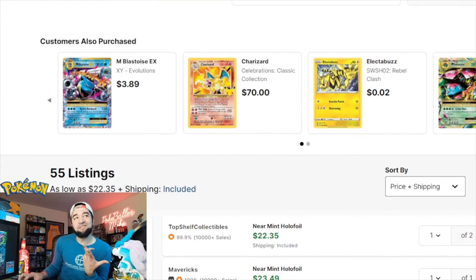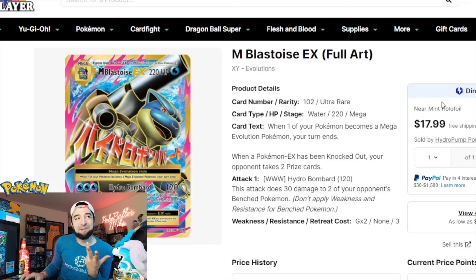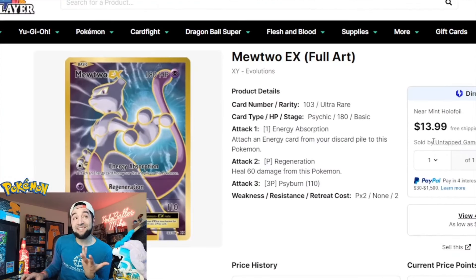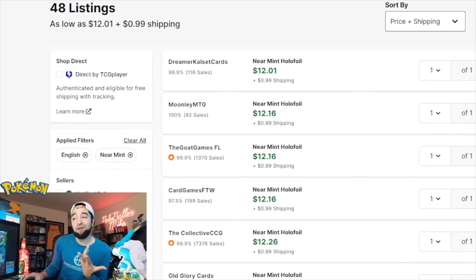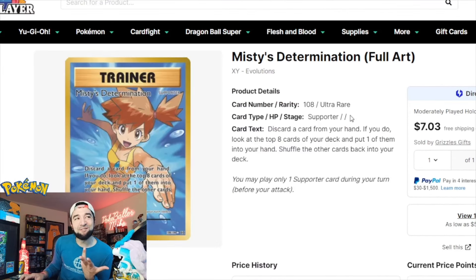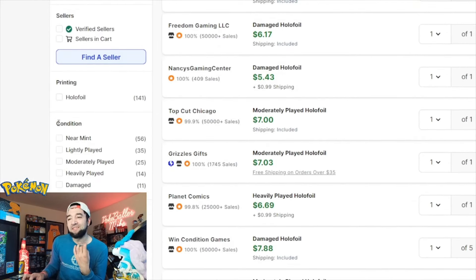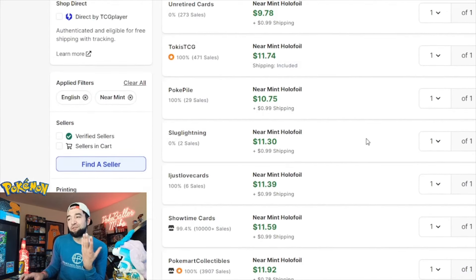Obviously the main card everybody thinks about in this set is the holo Charizard. We're going to add that into our cart in near mint — the holo foil and reverse holo foil. We're able to add the near mint holo foil for about 60 bucks, and the reverse was about 44 dollars.